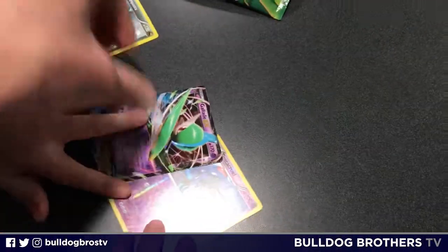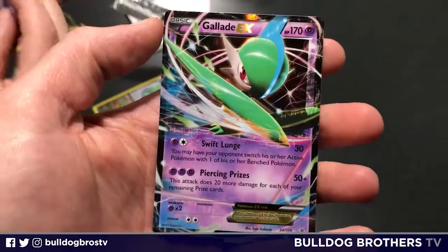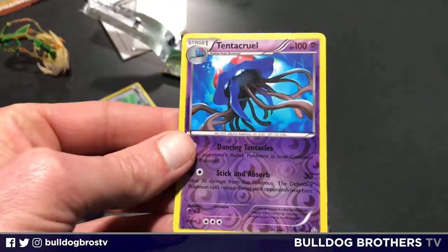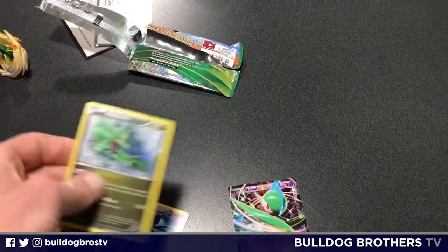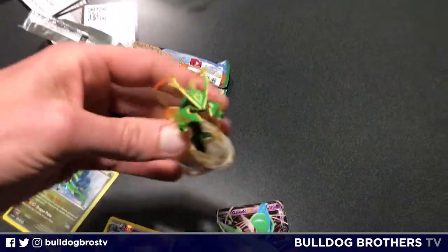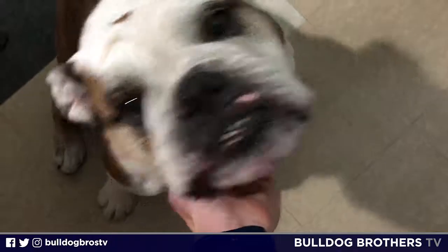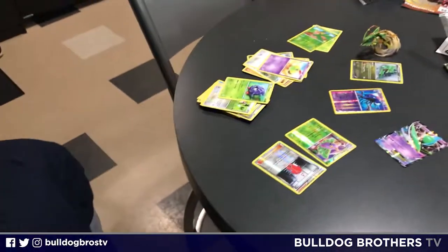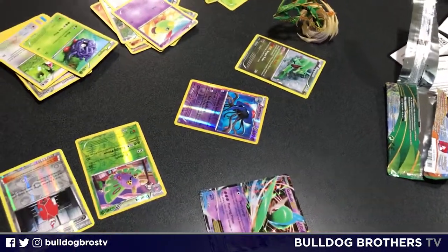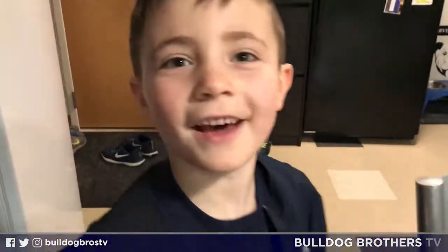The best pull was the Gallade EX card from pack one, and you did get a Tentacruel rare reverse holo. Of course the box came with the Rayquaza black star promo holo, which was nice. And let's not forget our friend Rayquaza here! Fun little opening — the bulldog didn't think it was that great. Thanks for joining us on this special edition Mega Rayquaza collection box edition of Bulldog Brothers TV. Until next time, and as always — go dogs!